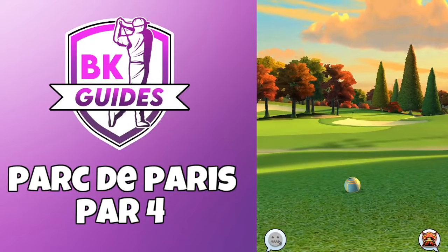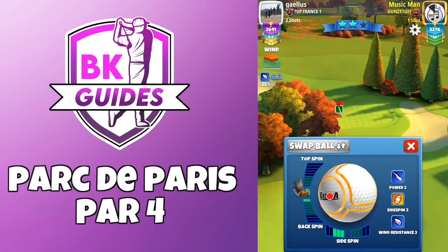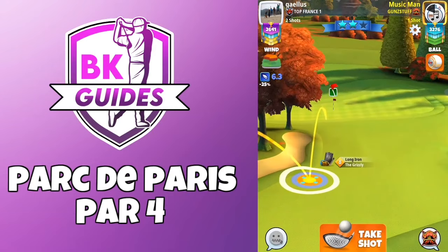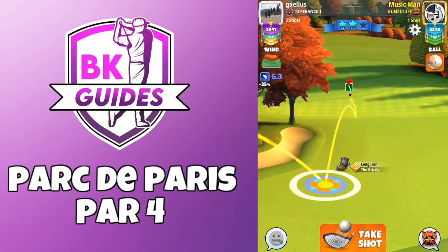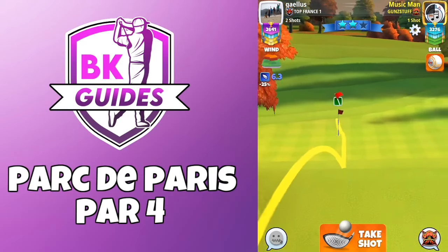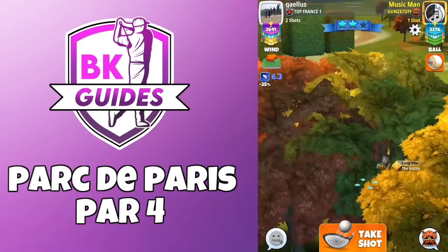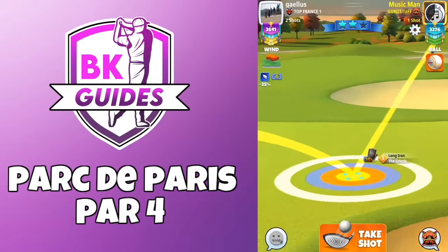Dead on 250 yards for the second shot. I'm going to play this nifty little approach with the grizzly using the back of the green — just under one bar of backspin and all of the sidespin to the left — so you can see the ball guide missing the flag on the right and then taking its way up to the top of the green and falling back down to the cup.